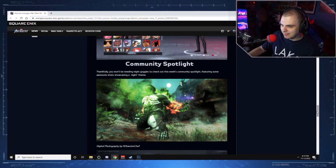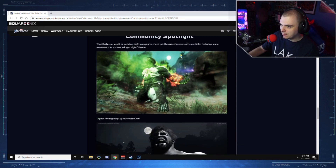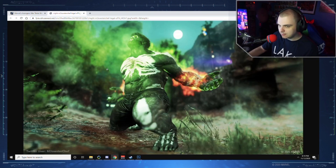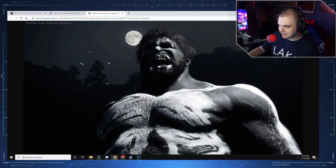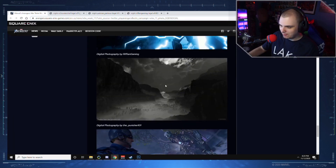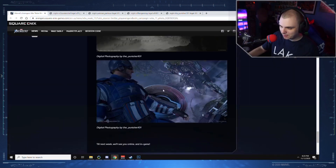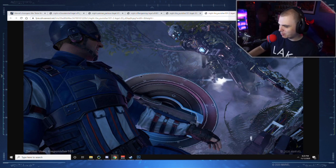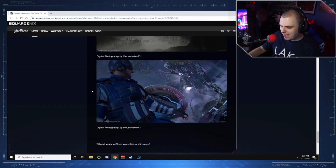Community spotlight this week features a night theme. We've got some Hulk thunderclap action — not bad. A spooky-looking Hulk skin, a Thor with lightning looking up at the moon, something a little spooky, and Cap facing off against a robot — which we've all done for just over two months now, but it does look spooky. Really well done shots, appreciate it guys.